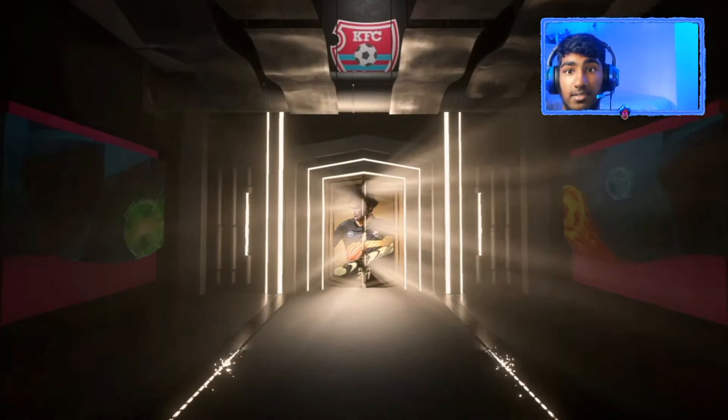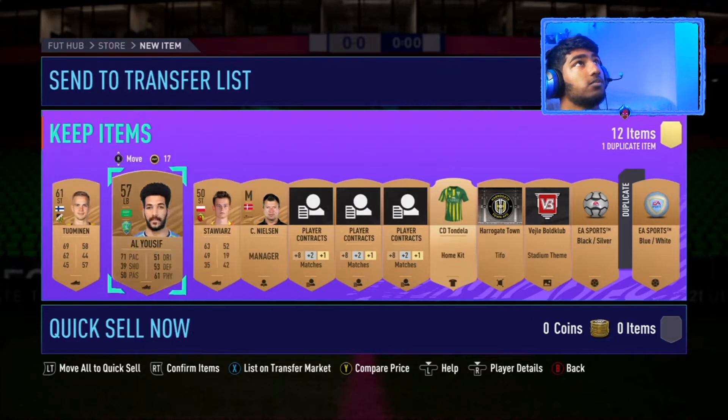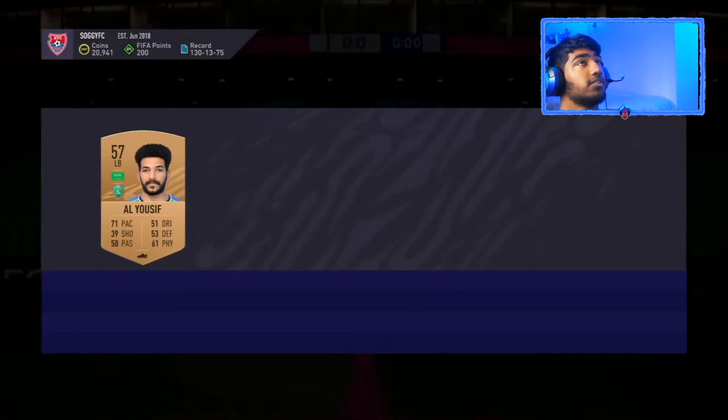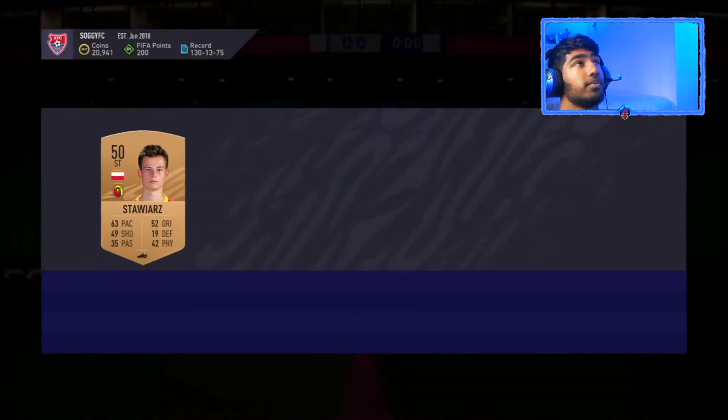By doing this method you can earn literally millions within a day if you do this consistently. As you can see we've got three players — just keep opening packs and checking the player prices. If they're worth selling then sell them; if they're not, store them in club.